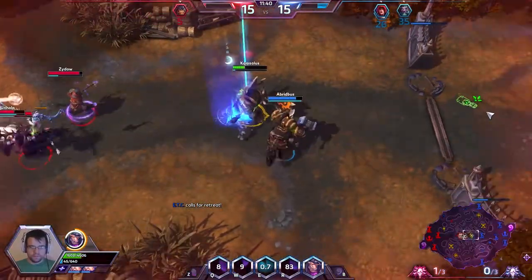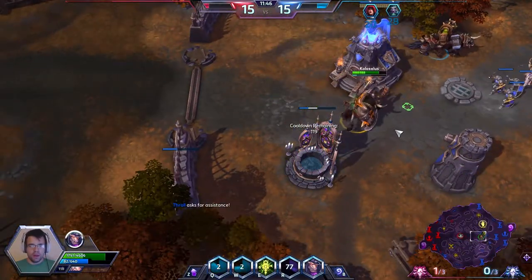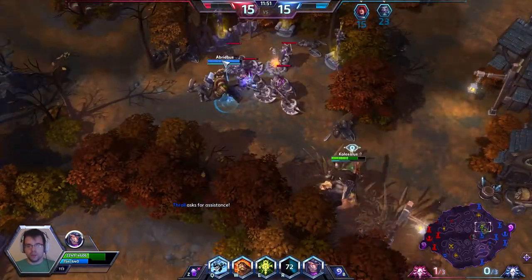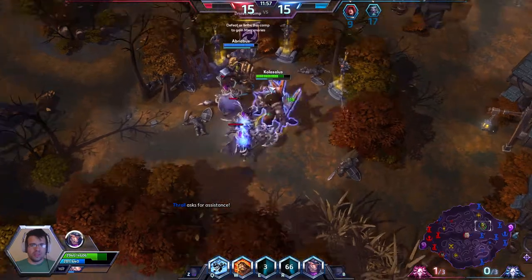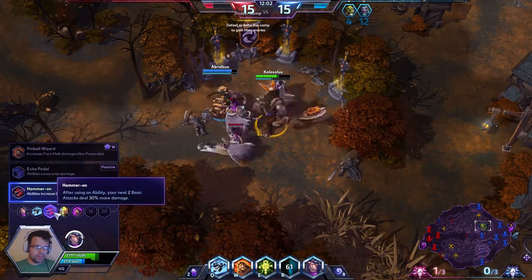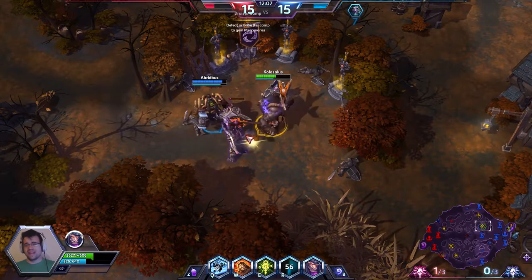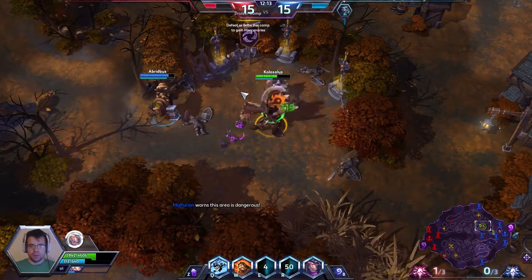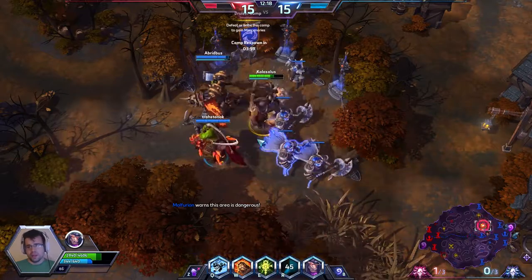I did pick up the talent which allows me to slow after my W. Let me go over the talents quickly. At level one we went for Block Party — it gives everybody around you a Block when you use an ability. Crowd Surfer allows you to go over walls. Hammer On is kind of a follow-through talent — it gives additional auto attack damage to your next two basic attacks instead of just one.